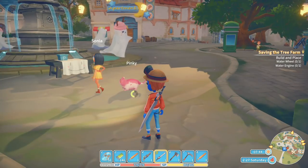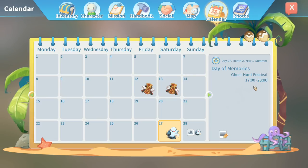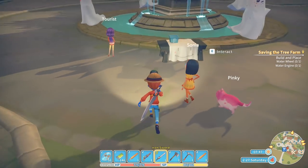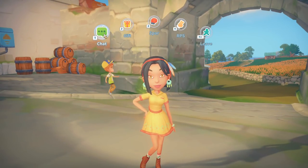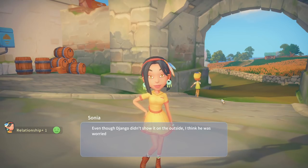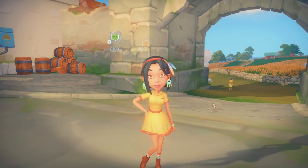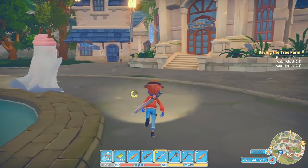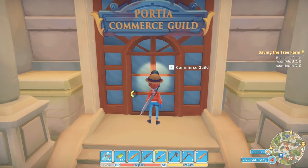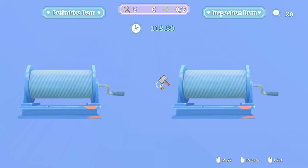We've got the soldier with lance, let's go up this way. Ghost hunt festival starts at 17:00 — not until five o'clock. An NPC dialogue: even though Jango didn't show it on the outside, I think he was worried enough he was about to run into the ruins to solve the water issue himself. We've got a load of stuff to sell, and we've got the inspection thing to do today as well.